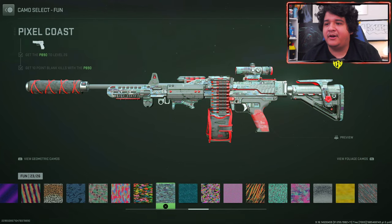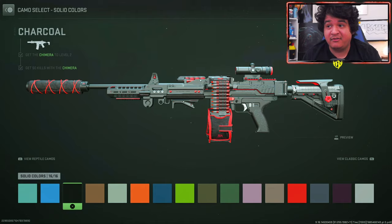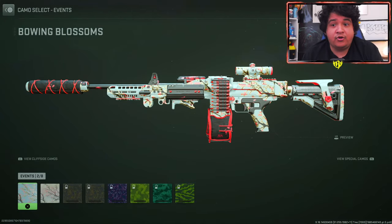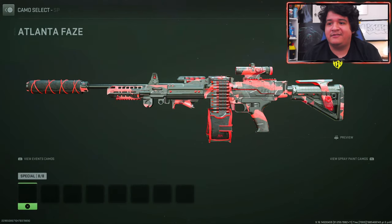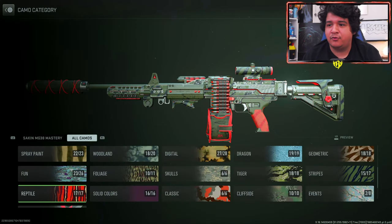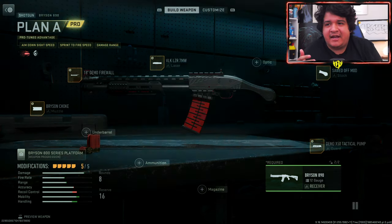When it comes to the fun camos — speckled, party time, pixel coast, rad reverb — and the solid color camos, it looks pretty fresh when you mix colors with it. If you're a Sakine MG38 fan, you're going to see a lot of fun with this blueprint because it blends really well with a lot of these camos. These CDL camos look really clean with it, at least with the default attachments — W camo and blueprint combination for sure.